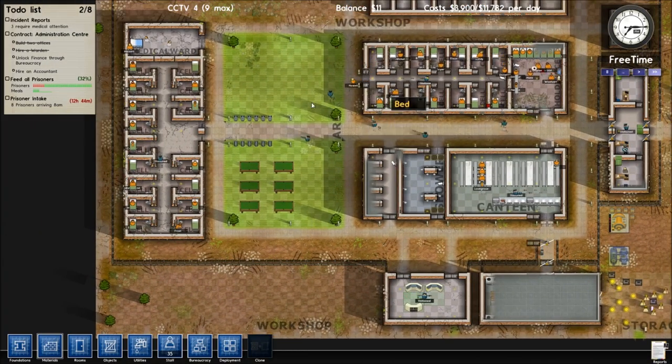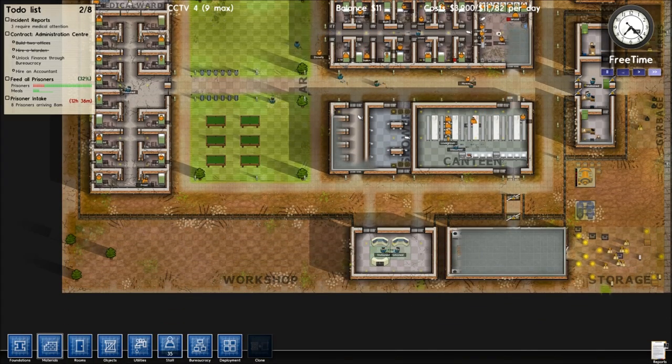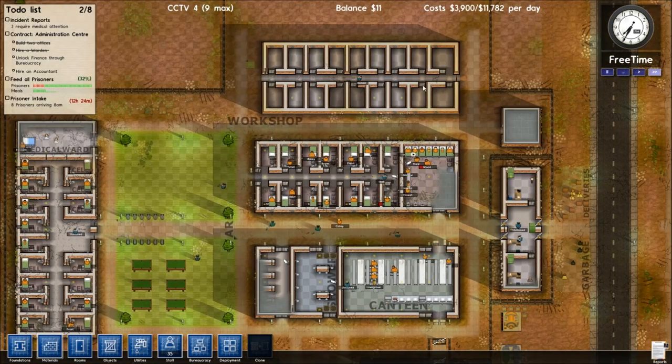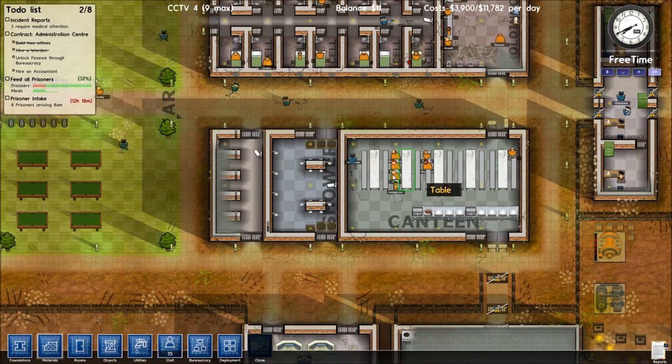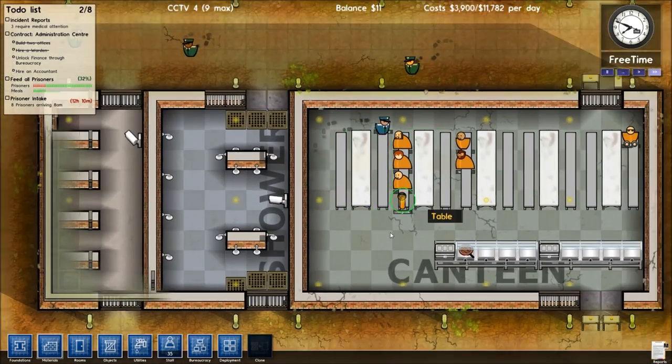Like how our shower was in the middle on one of the earlier prisons. Obviously what should we do here? Probably just another long prison, I think. Another dorm thing, whatever. Building. You're just chilling in there, sitting, doing the dance - the prisoner dance.